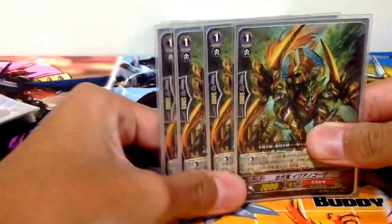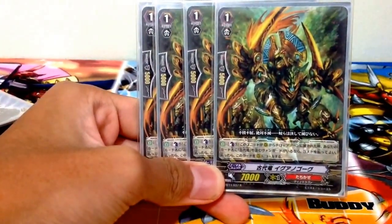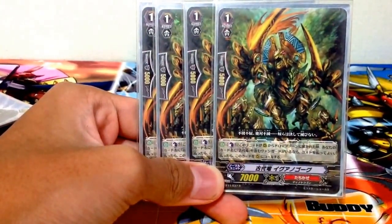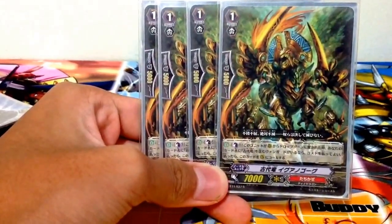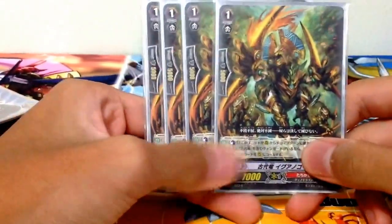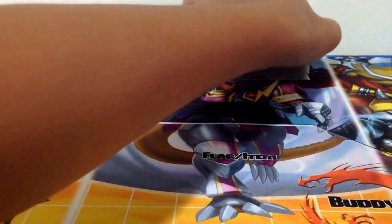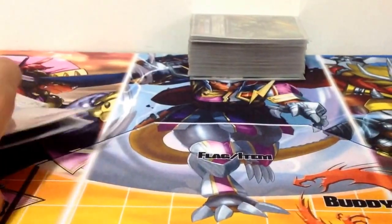And lastly, four of Iguano Gorg. It's also a very early Ancient Dragon. When this unit is retired, you may pay the cost and call it back to a rear guard circle — same as Tyranno. It's a key card in every Ancient Dragon deck.